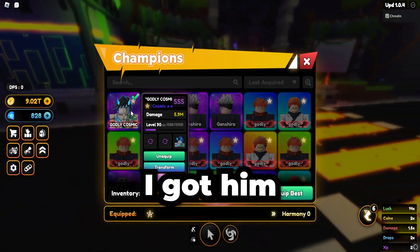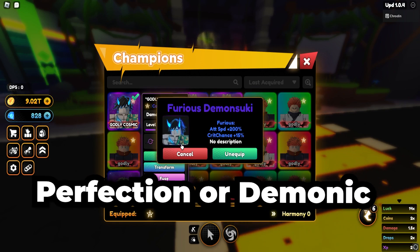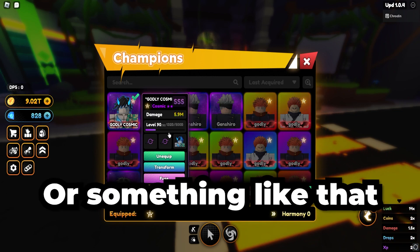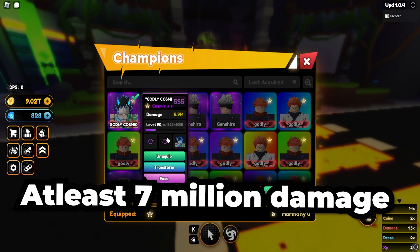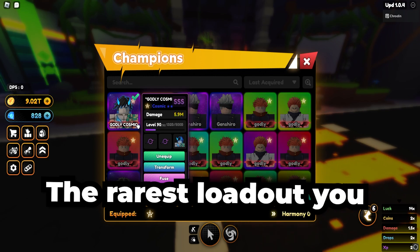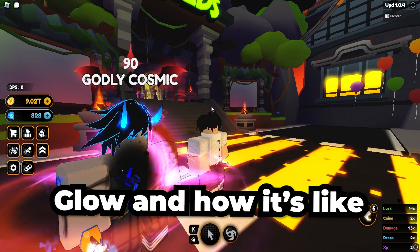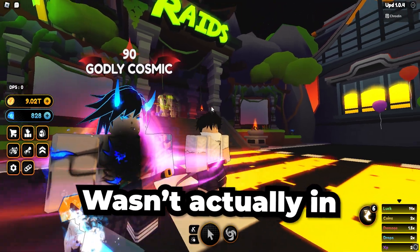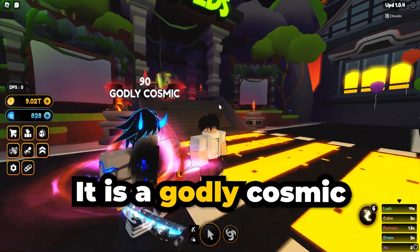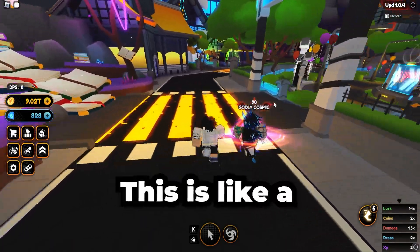So yeah, that's how I got him — 5.9 million damage, which is insane. I'm sure if we put perfection or demonic on him and replaced one of the black holes with assassin or giant, he'd go up to at least 7 million, but for now this is the rarest loadout you can have. He looks pretty cool — I like how his horns glow and how it's an original skin that wasn't actually in the Demon Slayer show. The black hole on him looks a bit off, but overall it's a godly cosmic so there's nothing really to complain about.